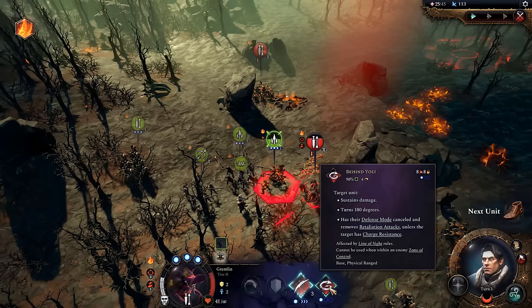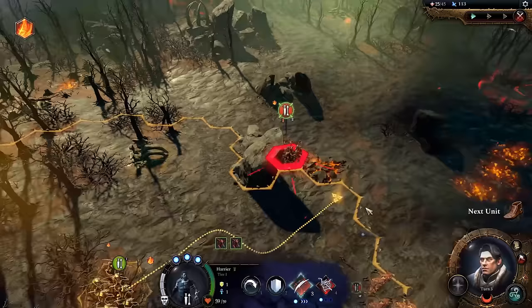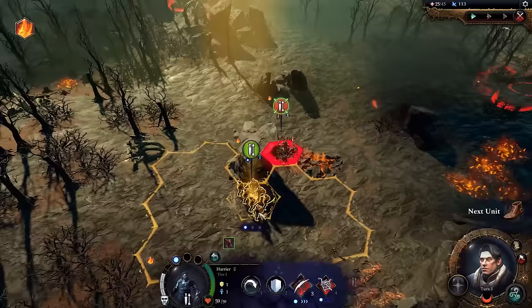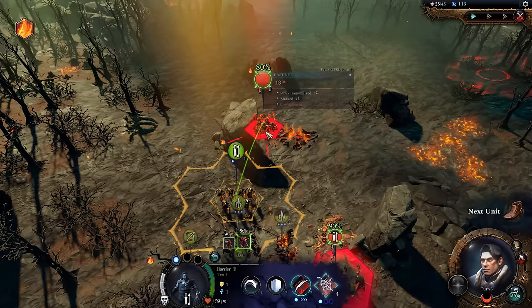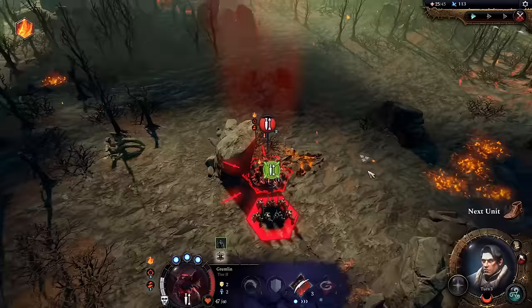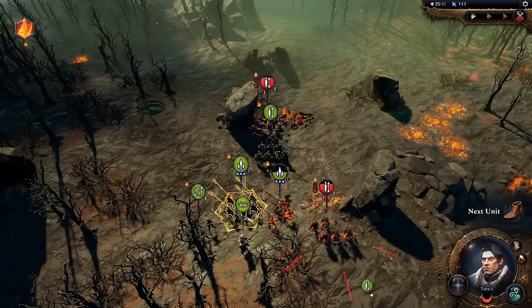Depending on where it puts these guys it could be good or bad for me. They're facing the wrong way so the other gremlin could freely move away — and if the other gremlins are indisposed, that would be fine. I'm not sure if I can shoot over that rock since it might be impassable cover, so just to be safe I'll move these guys here. It's no line of sight. The other rock looks lower so there might be a line of sight from there. From here I can hit them at 80%.